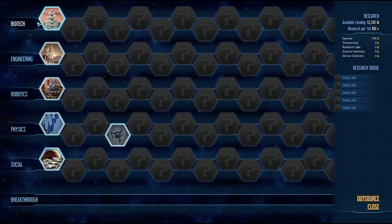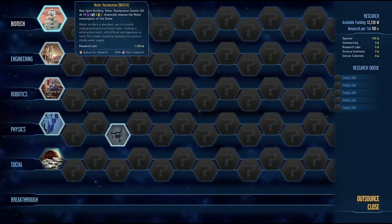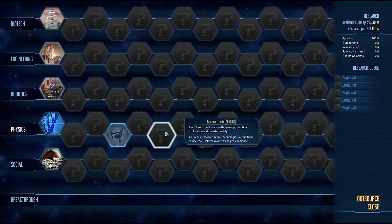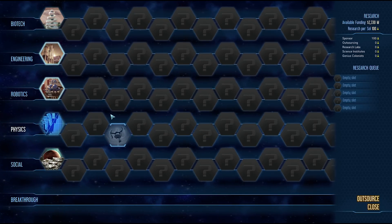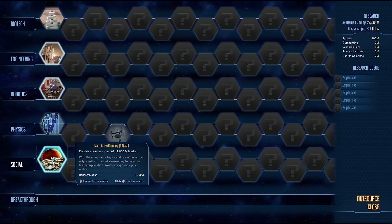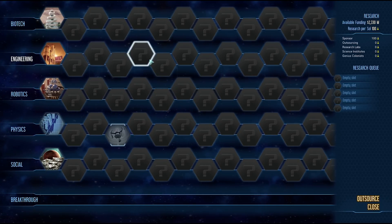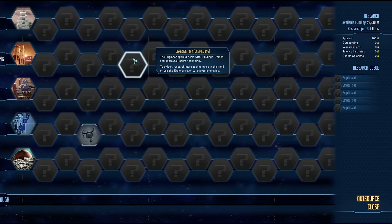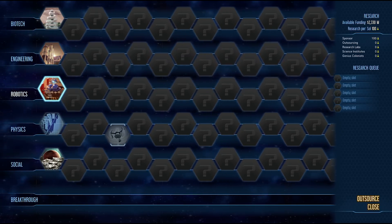Research is very unique within Surviving Mars and probably one of the best features. You've got five different fields and you research things along these rows, and this is random every time. For example, Extract Amplification sometimes wouldn't be the first tech — it could be the fifth along. Autonomous sensors could be first in some games; in this game I've got it for free from my commander trait. I think how it works is the first five are randomly placed within the first five positions, then the next five are all random again.